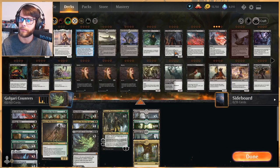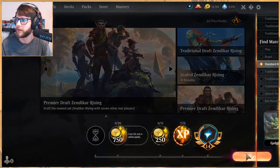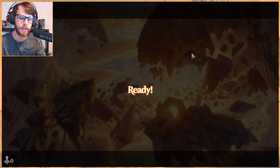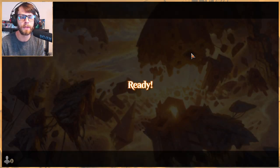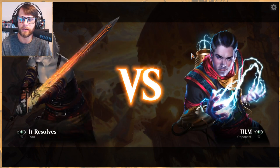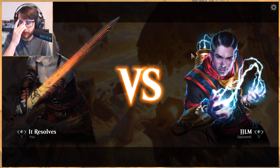We have ten forests, five swamps, two Temple of Malady, and four Fabled Passage to search out basics. I've played a couple games with it without Nissa, but I really want to try Nissa out and I think this is a great shell for it, so we're going to do the best we can.